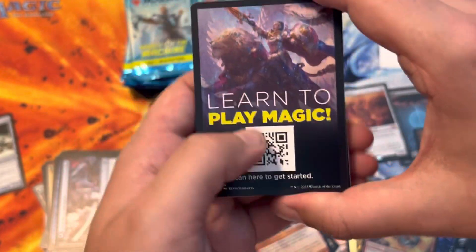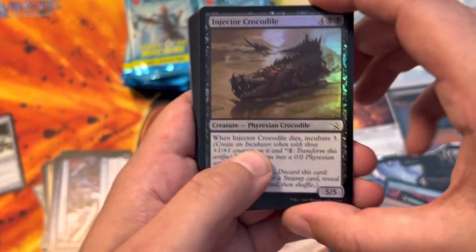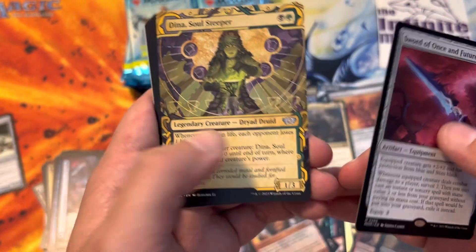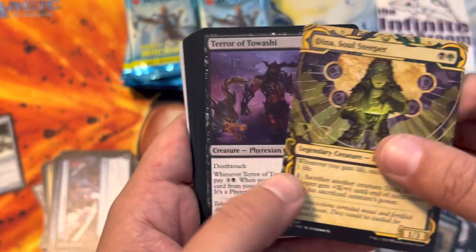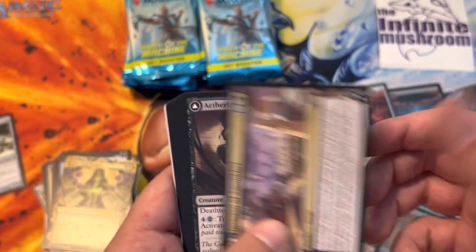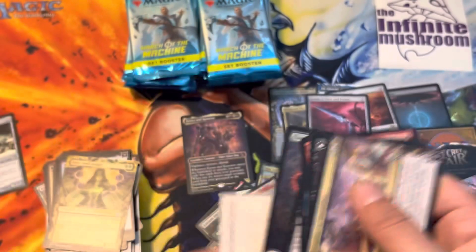Learn to play Magic. Don't tell me what to do. Injector Crocodile. Sword of Once and Future - nice. Dina Soul Steeper - also nice-ish, it looks cool. Tower of Tawashi. And some other cards with an art card.